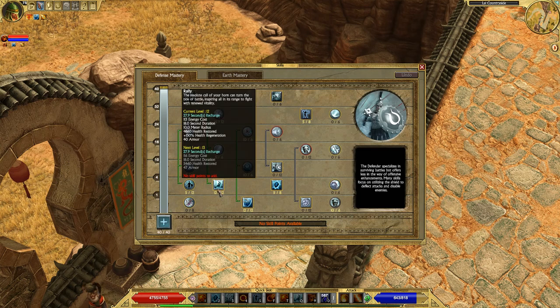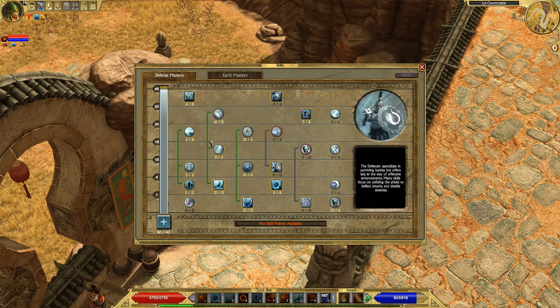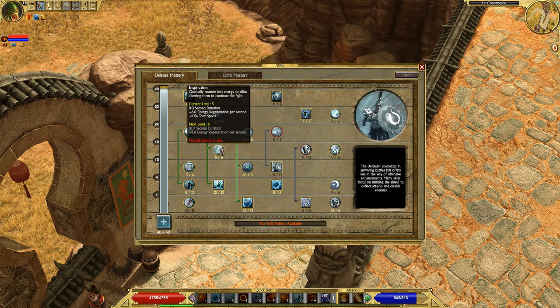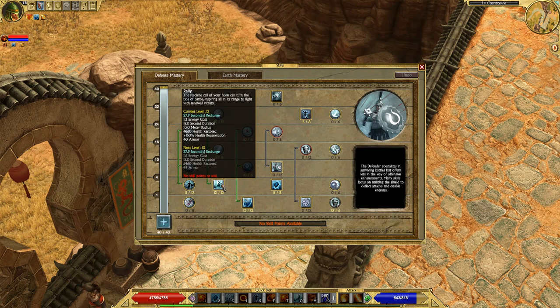Defiance is important because of the 65% elemental resistance that comes with it. Essentially, as long as you have Rally active on yourself, you'll have that 65% elemental resist from the passive. So if you can keep Rally up at all times, you'll have 65% elemental resistances constantly, which means you won't have to focus as much on elemental resist gear and can get other beneficial stats instead. The other passives for Rally aren't that great, so don't worry too much about them.